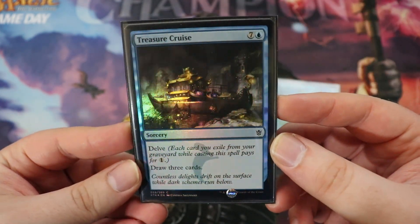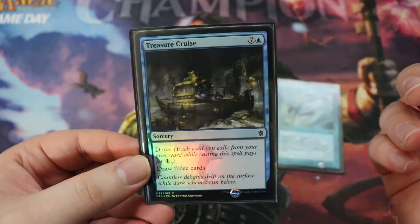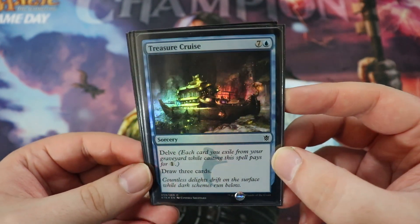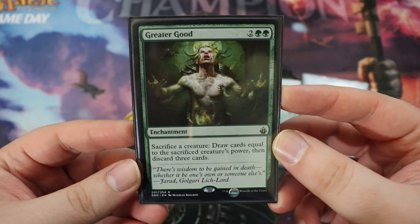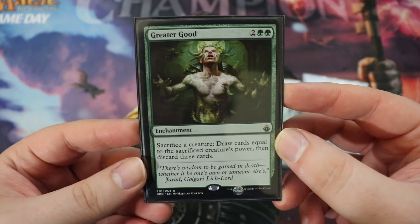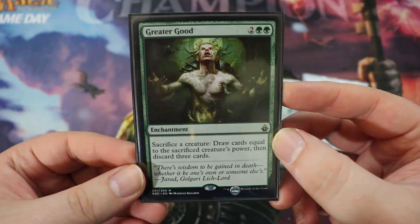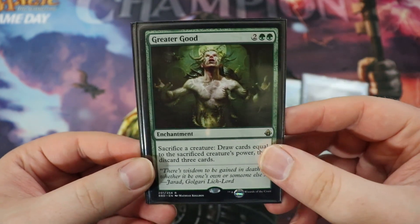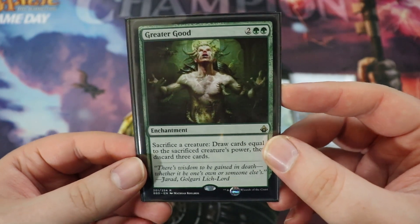Speaking of one mana and drawing a bunch of cards: Treasure Cruise. It's one mana because it has delve, so you can remove cards in your graveyard from the game to reduce the colorless cost, and it's just draw three cards. Treasure Cruise is a classic. Next up we have Greater Good, a card that I think is fantastic in this deck. It's an enchantment for two of any, double green. Sacrifice a creature, draw cards equal to that creature's power, but then discard three cards. Almost every single creature in our deck has more than three power — including the tokens Sarkhan creates — so we net cards and dump stuff into the graveyard, making Treasure Cruise even better.